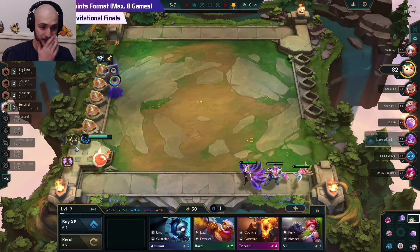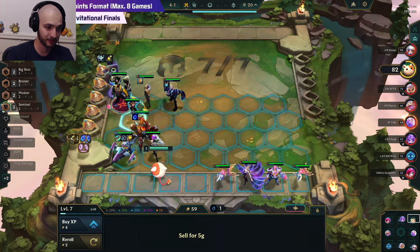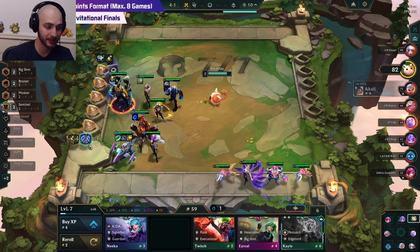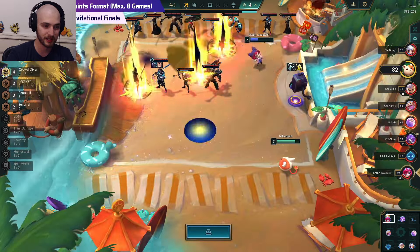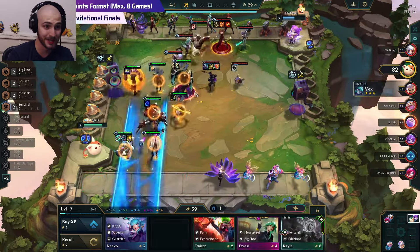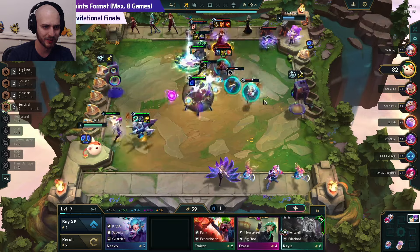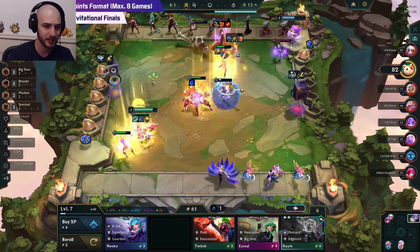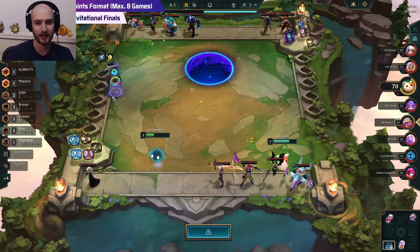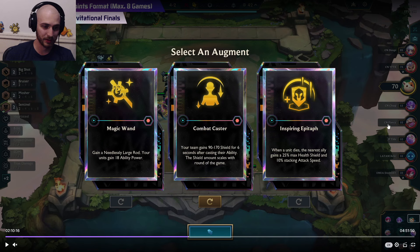I imagine we're gonna sit on this board for one more round and probably not slam anything, and then potentially 4-2 it with our gold. We're not super broke but not super rich either. These could be fantastic items for a TF setup — this could just be Static Shiv Archangel's and call it a day. If you want to do the Ahri setup, go Blue Buff. He's gonna slam Crown Guard immediately and just stay open to either Static Shiv, Blue Buff, or neither. There's this person with a Dazzler spat in our lobby, though their items definitely don't look like TF items.